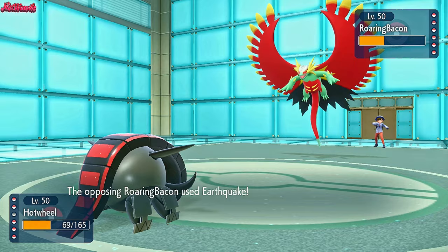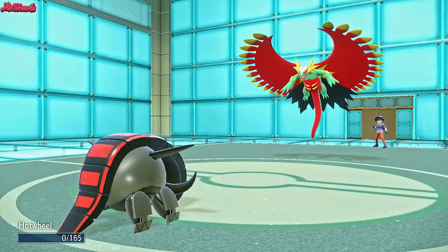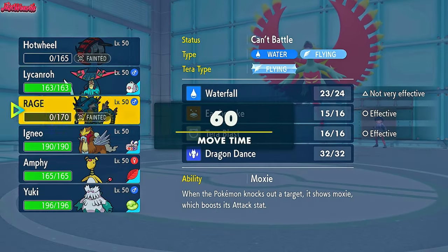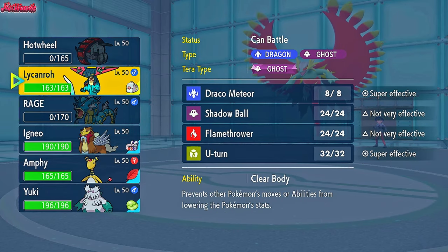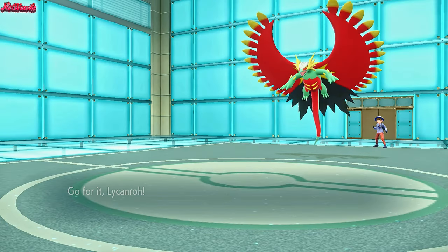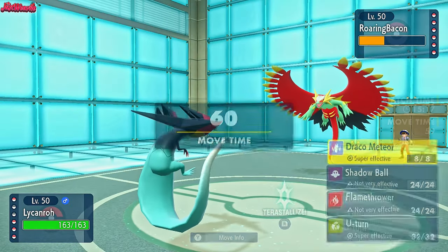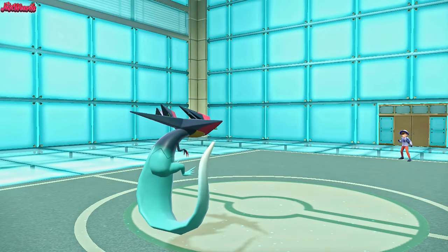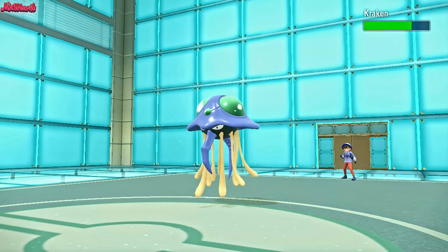We go for Knock Off, then Earthquake — always go for Earthquake here. They go for their own Earthquake though, and they outspeed as well — I was hoping they were Adamant. With no Booster Energy, we can go into Dragapult and drop a Draco. Whatever they switch in, we get a free switch out on. Dragapult goes in, we simply drop a Draco — they withdraw, so we get a free Draco Meteor U-Turn. Kraken the Tentacruel comes in — it's fine, we go for a Draco. It's a crit, nice — they're probably specially defensive.